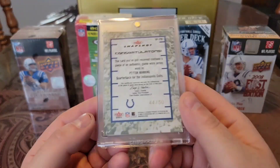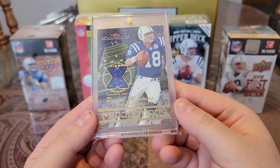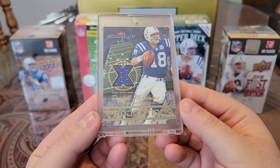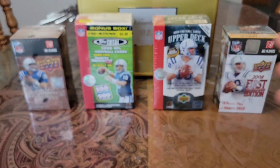Then we have an O3 Fleer Skybox Snapshot, numbered to 50. Check this baby out. Snapshot Projections. Got the nice X cutout. Great details in that card.